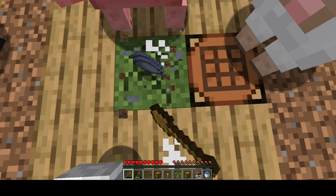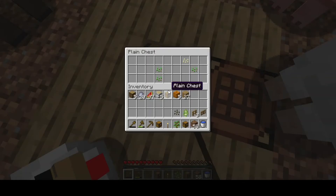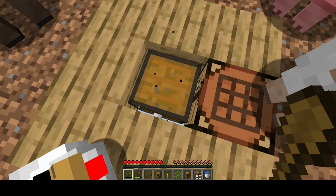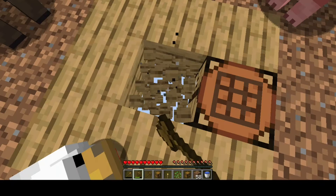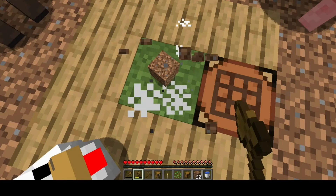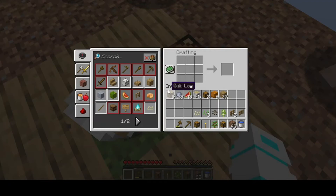Another pig spawned — there are now two pigs total. Just wheat seeds and melon seeds. In phase two or phase three I think we will start getting cobblestones. We are only at phase one right now — no problem, we will continue. Another chicken spawned, and I will make a shovel again.